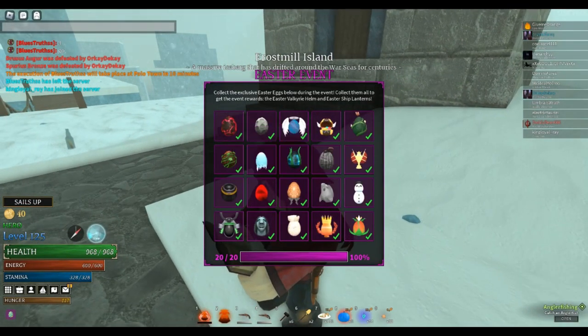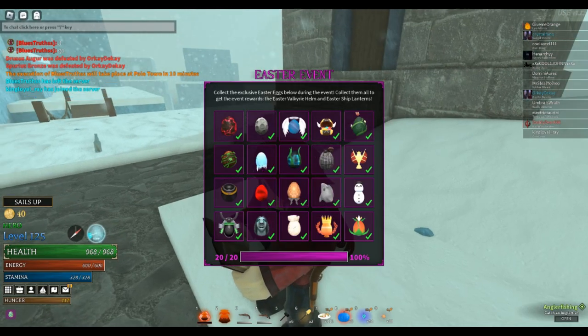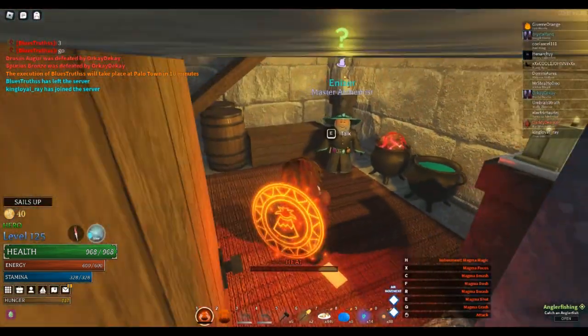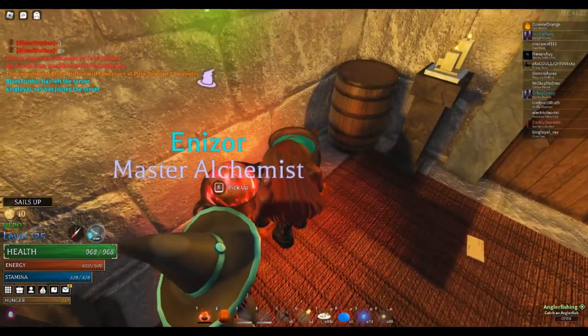Now for the alchemy egg, which is number 1, and frosty egg, which is number 7, they're both on the same island. The alchemist island — kind of funny, actually.